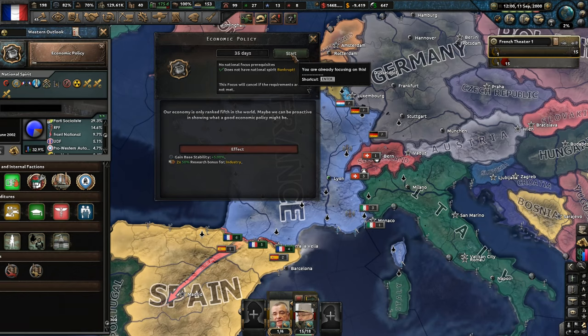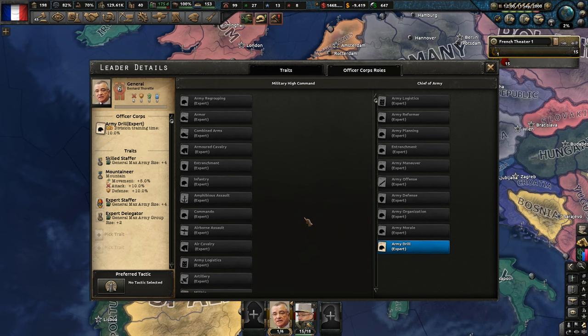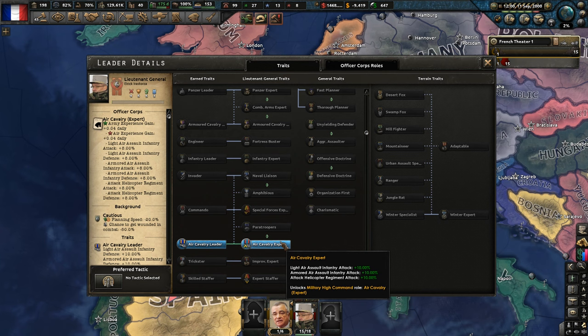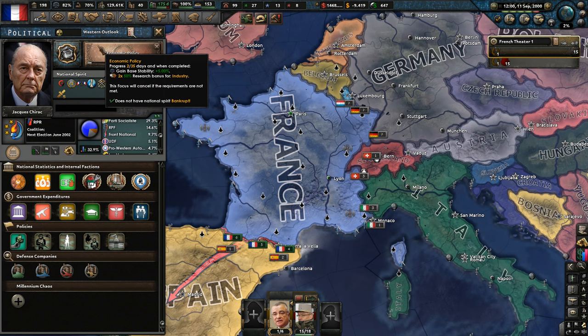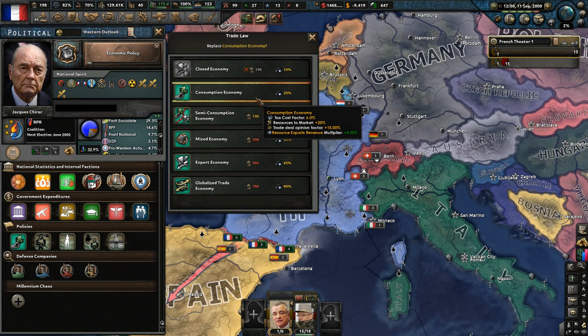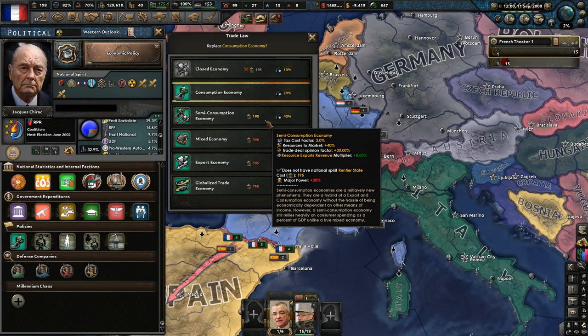Now that that's complete, I guess we go with economic policy. We've got some traits to dish out. We have 198 political power. Should we change to semi-consumption? We could go with a mixed economy potentially. Let's go with semi-consumption. Let's set ready up to go — we're going to fly over the Pyrenees. Let's make sure the navy is doing convoy raiding operating from the Bay of Biscay to the Iberian coast. We'll completely surround Spain.